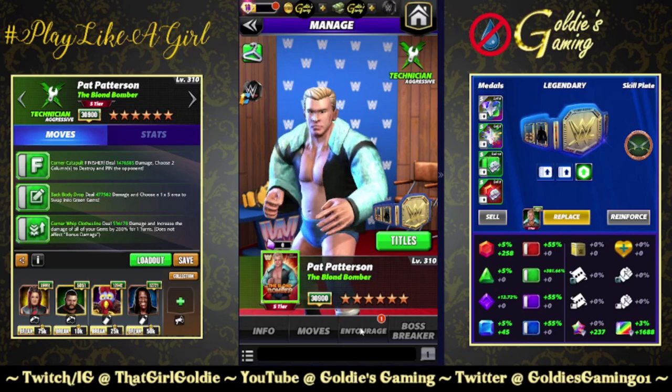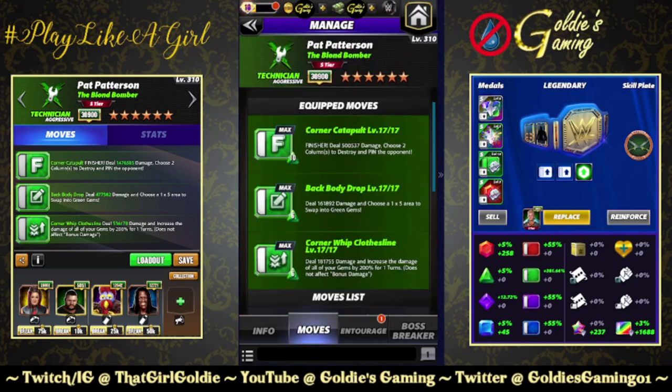A couple different builds to look at. The first is move damage focused, then we'll switch to gem damage. Running triple green, available at five star. The finisher is the Corner Catapult — 10 MP, deals 500,537 damage, choose two columns to destroy and pin the opponent. Green two, the Back Body Drop — 6 MP, deals 161,892 damage, choose a one-by-five area to swap into green gems. He's from Montreal.